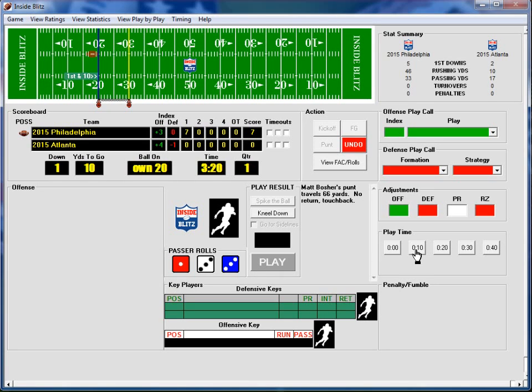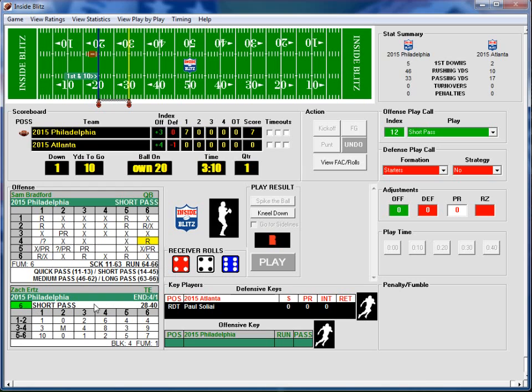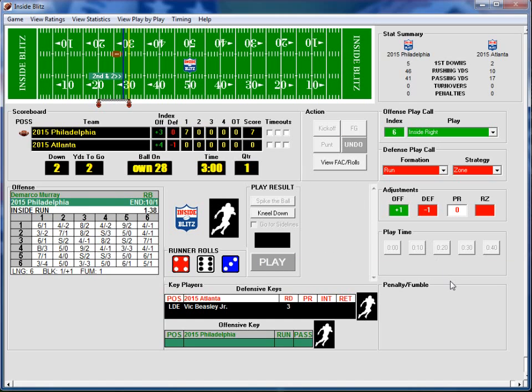Taking 10 seconds off the play clock. The roll is 6-4 — we check the receiver, it's a 4-4: 8 yards on first down to Zach, dragged down out of bounds. Just 10 seconds off the clock there.